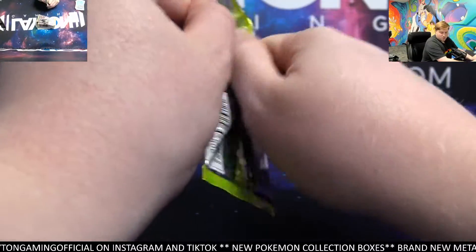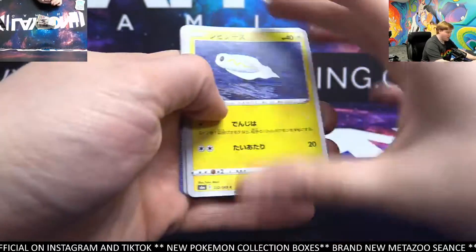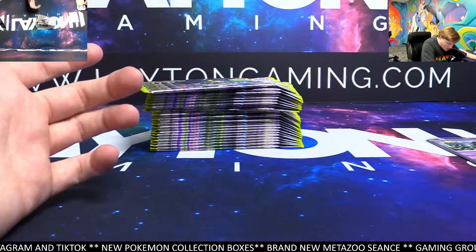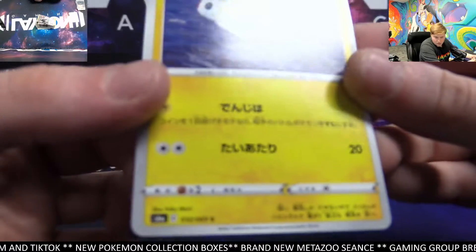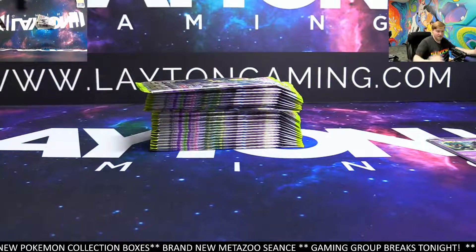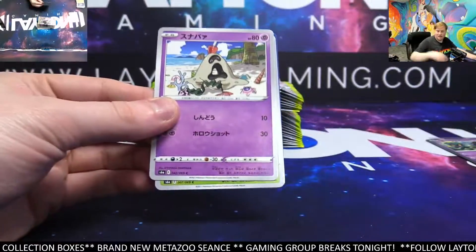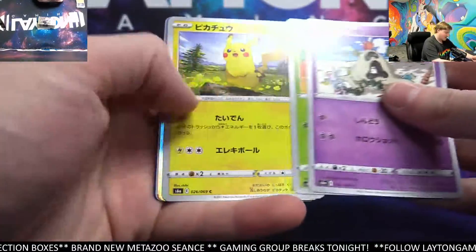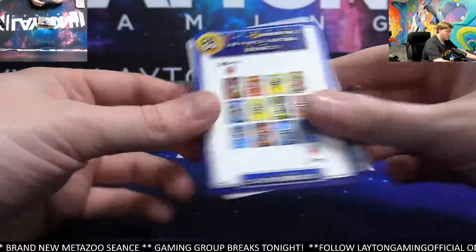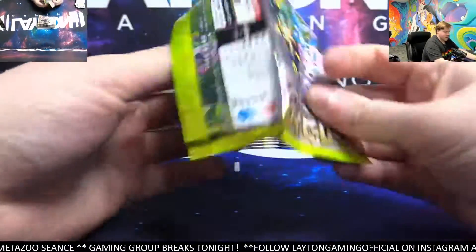Eevee Heroes was one of the lowest printed Japanese sets of 2021 — one of the lowest printed sets of that year in terms of the amount of boxes they actually produced. They were spending a lot more time on the high class set, VMAX Climax. And Eevee Heroes was, unfortunately, just not printed a whole ton. And the price of the big alt arts, because of that, is bananas.